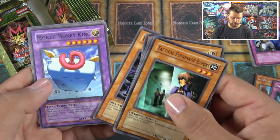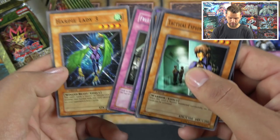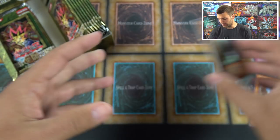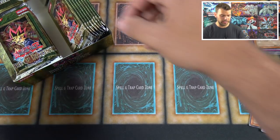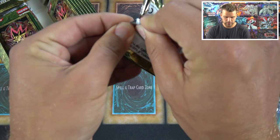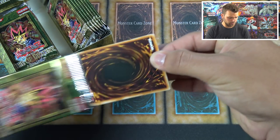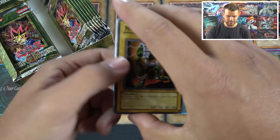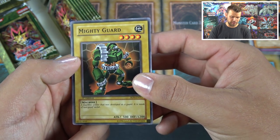Pitch Black Warwolf, Mochi Mochi King, Fruits of Kozaky, and Harpy Lady 3. De Koichi combos were great — you could play it in Limit Removal decks because Limit Removal was legal back in the day, making it a 2800 attacker.